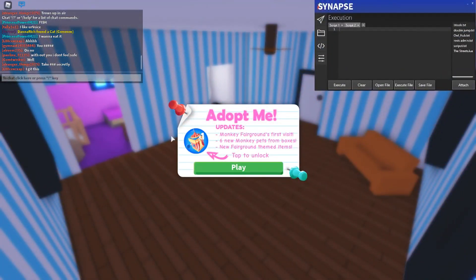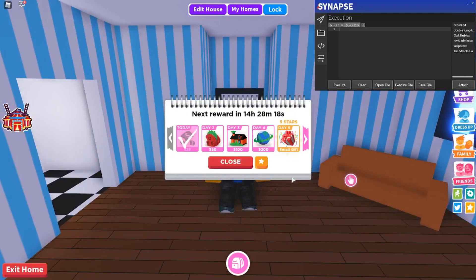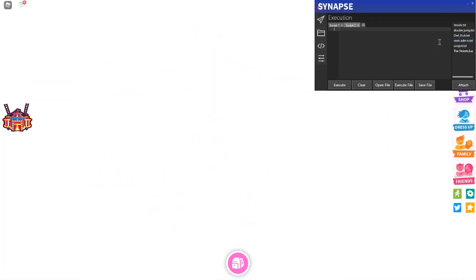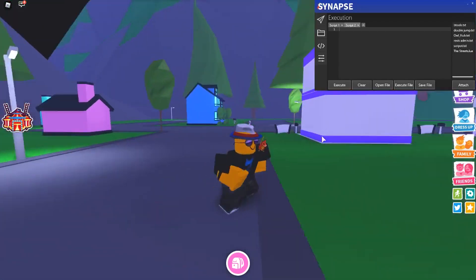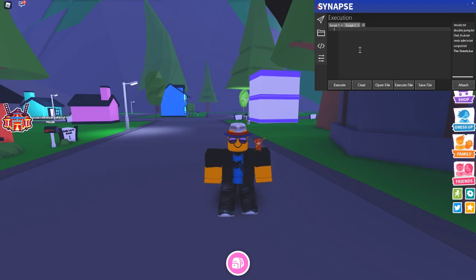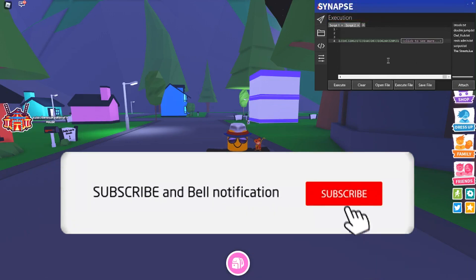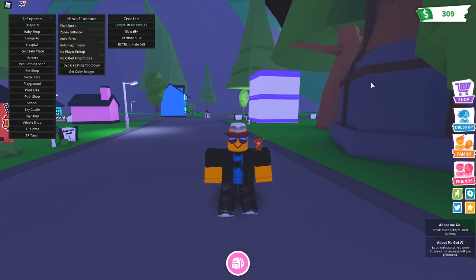Once you're on the script page, copy it and go over to Roblox. Once you're in the game click play and choose either baby or parent — both of them work. Take out your executor; today I'm going to be using Synapse, but you can use basically anything else. I recommend Synapse because it's one of the best executors. Paste the script, attach it, then execute it and the GUI should pop up on the top left.